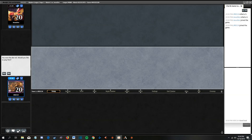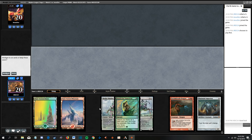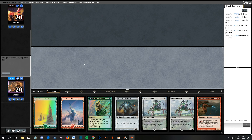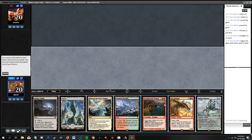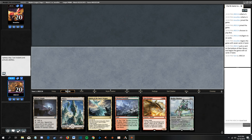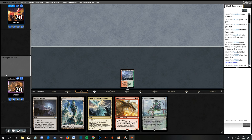Deck's super straightforward. Let's run through some matches and have some fun. We're going to be on the play here. I don't think we can keep this hand - yeah it's just too slow. Immediately this hand has the same problem but I think we're gonna keep this one. I'm not going to play Eldrazi Temple because in order to play an Eldrazi on turn two we'd need to draw another Temple and an Eldrazi anyway.